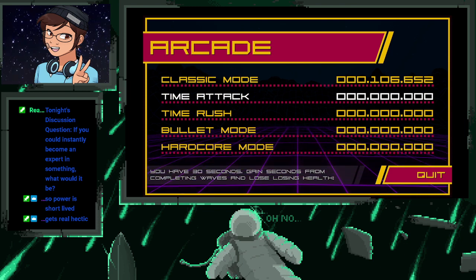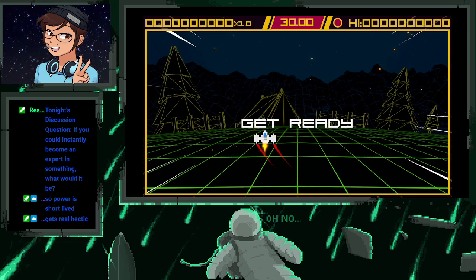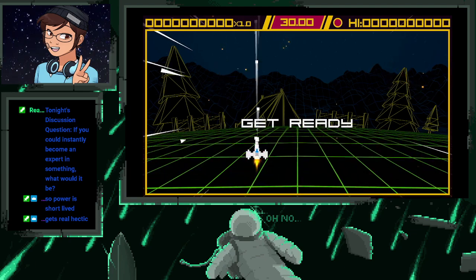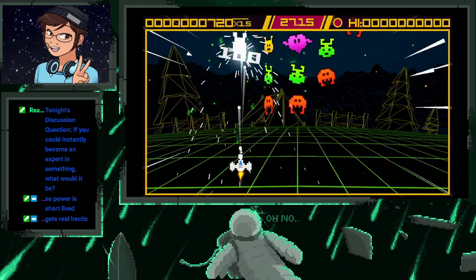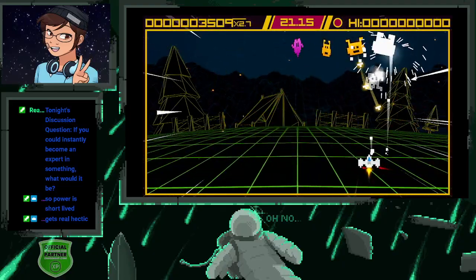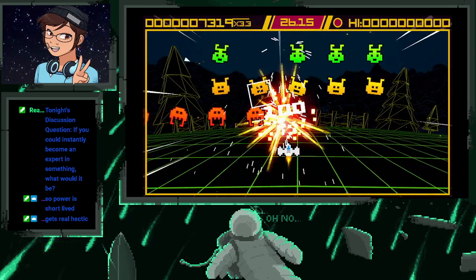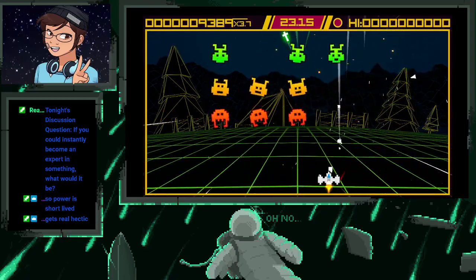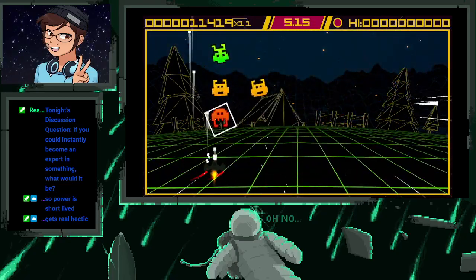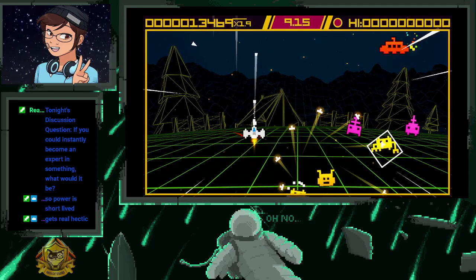There's a Time Attack mode: you have 30 seconds, gain seconds from completing waves, and lose time from losing health. So we get time for clearing the waves — let's see how well we do. Oh, we lose time if we lose health. Got it.